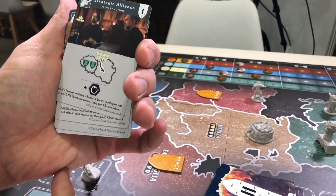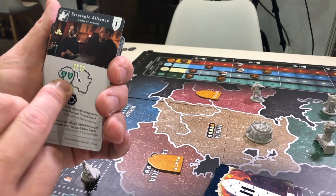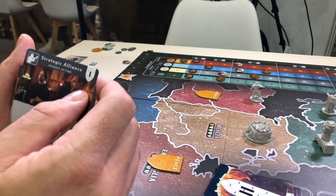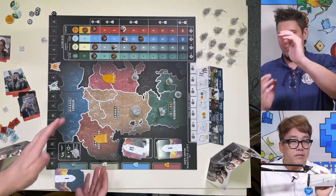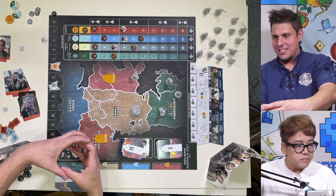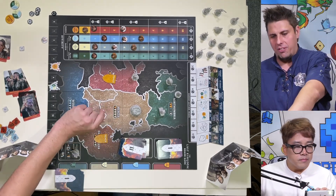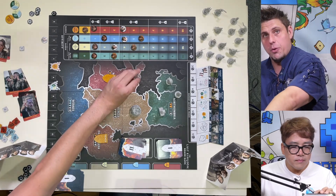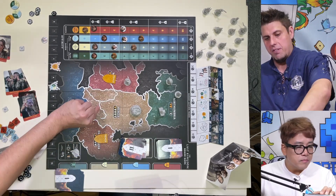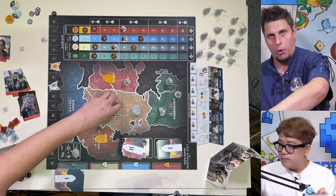For example, with Strategic Alliance, I'd be able to take two Mercians, as long as they're next to two North Umbrians, and place them on the board. And actually, I failed to grab the little guys — they're still over there in that box. But there are smaller miniatures that represent the armies. So you have your heroes, and then you'll have plenty of smaller miniatures that represent the armies as you place them around the board.